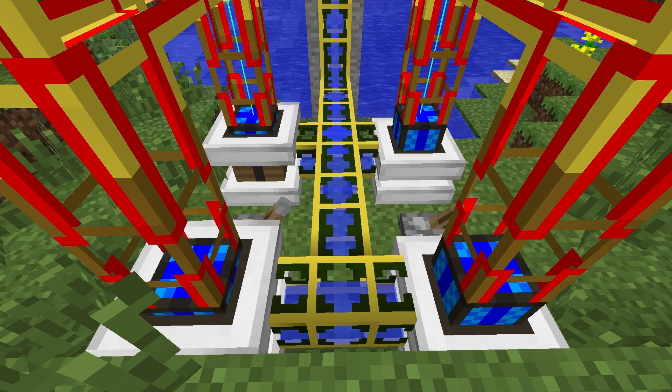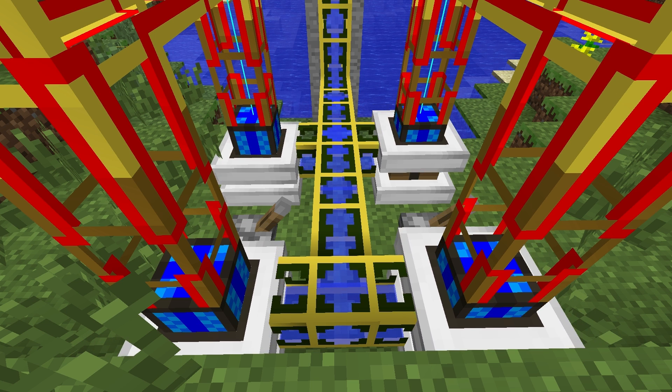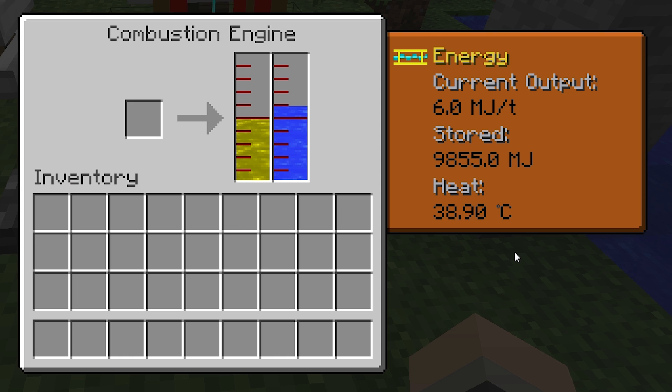Just like in previous Buildcraft versions, you can easily avoid this by providing them with plenty of water. If an engine has been running for a little while and you turn off its redstone current, it'll cool back down to 20 degrees very quickly by consuming the water in its coolant tank.